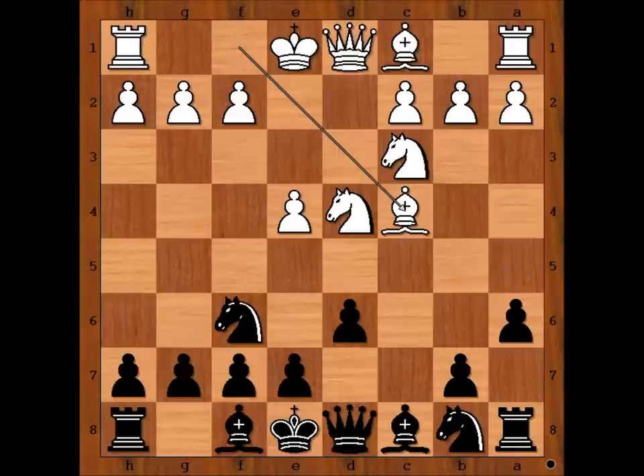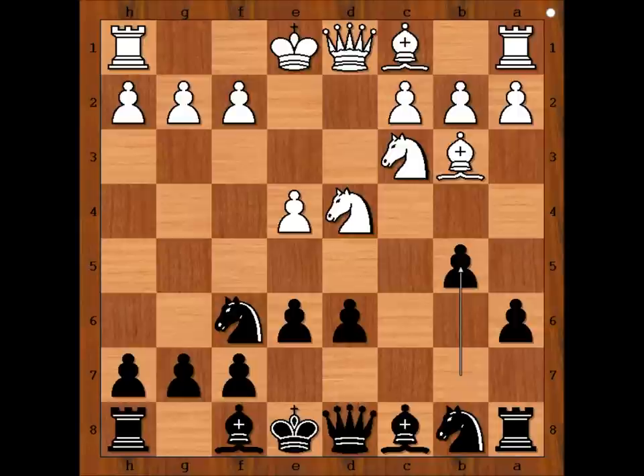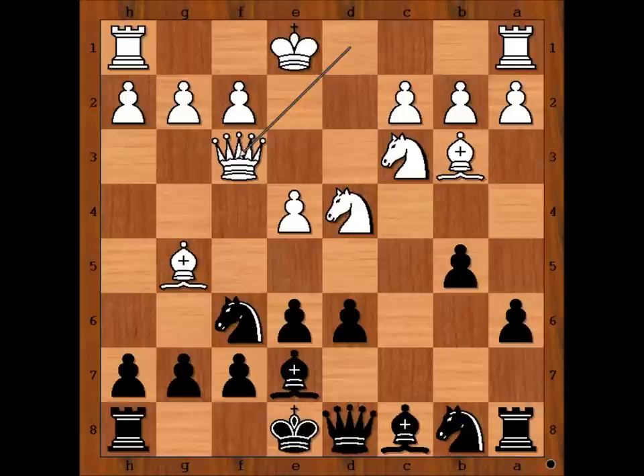Bc4, e6, Bb3, b5, threatening b4 and winning the pawn. Bg5, pinning the knight. Be7, unpinning.